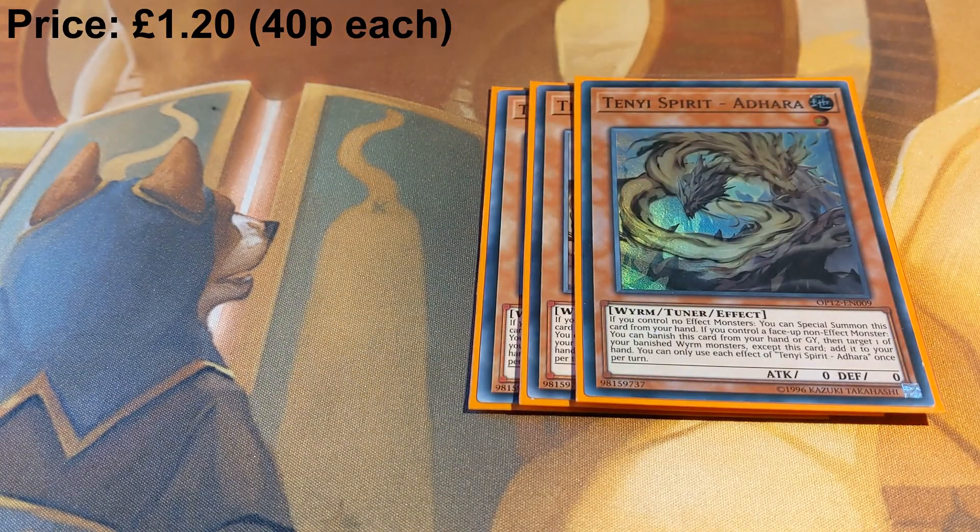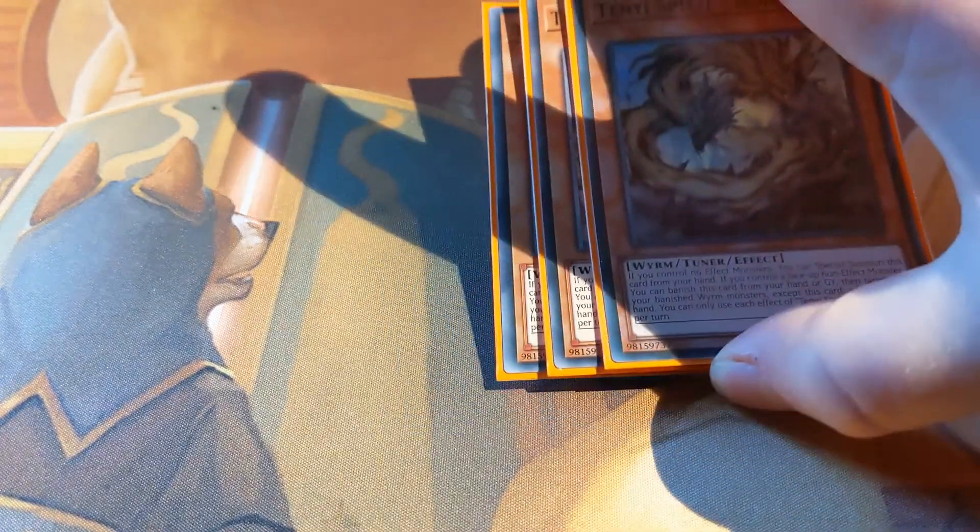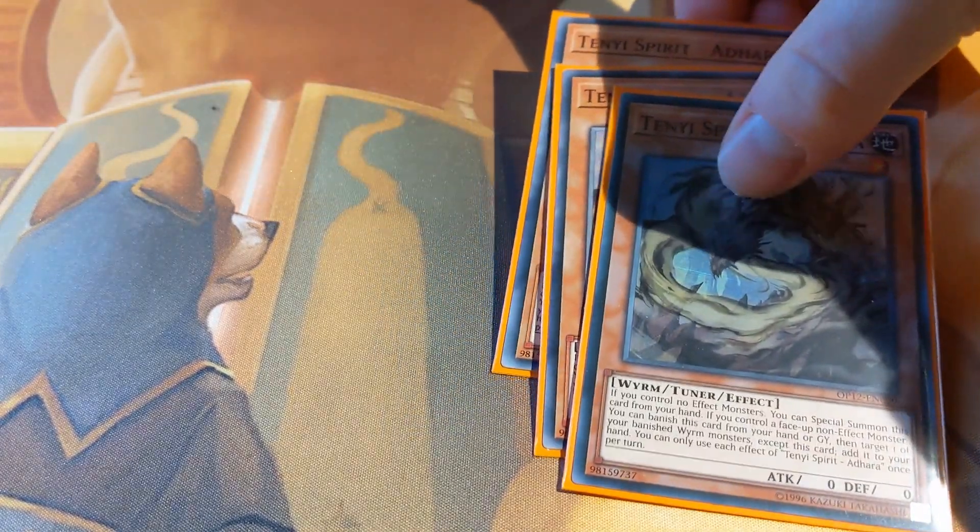To start with, we've got three copies of Tenyi Spirit Adhara. All the Tenyis share the same first line of text: if you control no effect monsters, you can special summon this card from your hand. Then if you control a face-up non-effect monster, you can banish them to do something else. Adhara adds one of your banished Worm monsters back to your hand, either from your hand or from your graveyard. Adhara is also a level one tuner, which facilitates all your synchro plays.